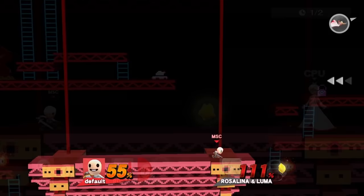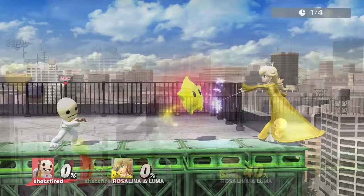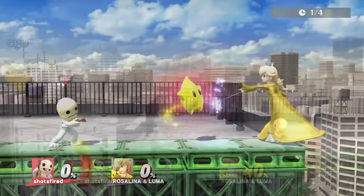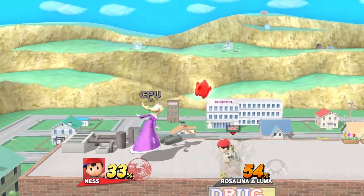Mii Sword Fighter's best move is side B, Airborne Assault. It can be charged, has good range and speed, and hits Luma far. For edgeguarding Luma, use forward air. Mii Gunner's best move is forward smash — although it comes out kind of slow, it does have decent range with a disjointed hitbox. Use up B for edgeguarding Luma.